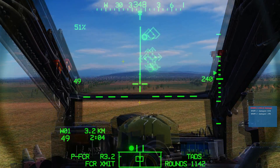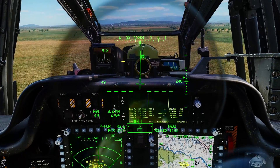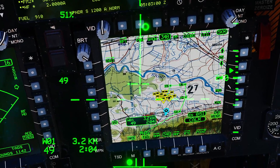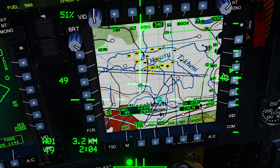Now, laser Hellfire — this one's a bit more involved and has a few more steps. First we need to select a target. To do that, I'm going over to the TSD. The TSD shows the fire control radar dynamic targets — targets that are being detected as the radar scans. I'm going to zoom in and select one of them and turn them into a system point.